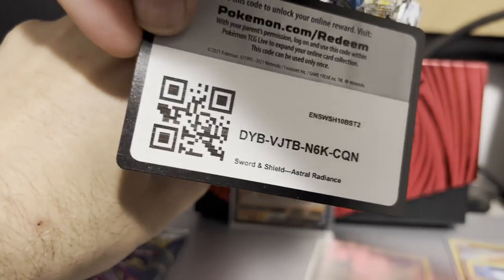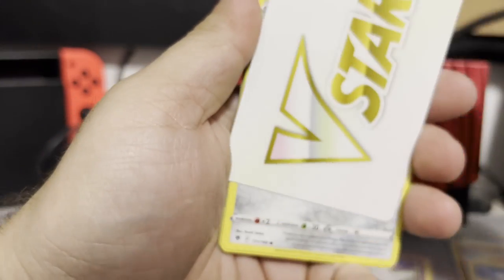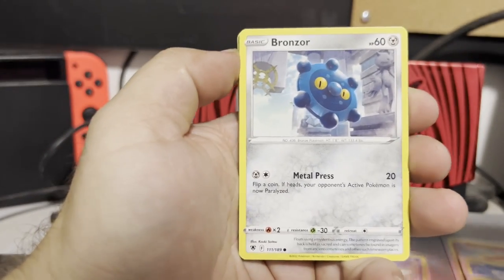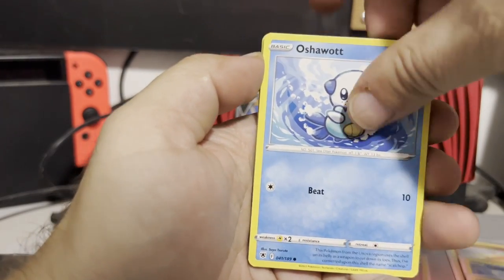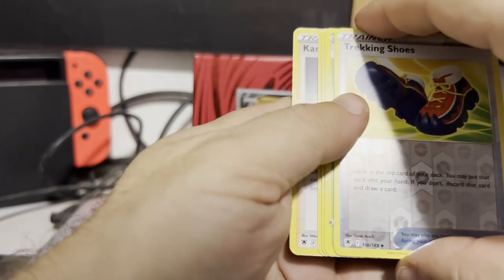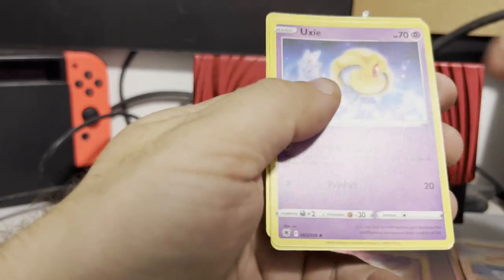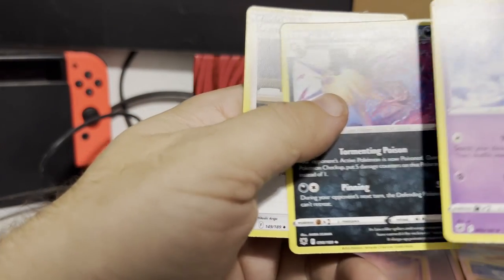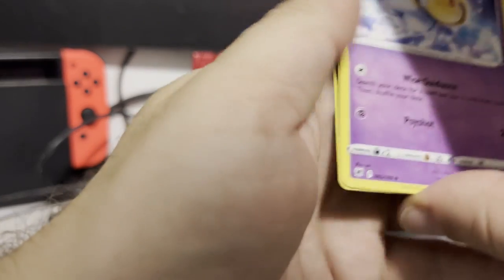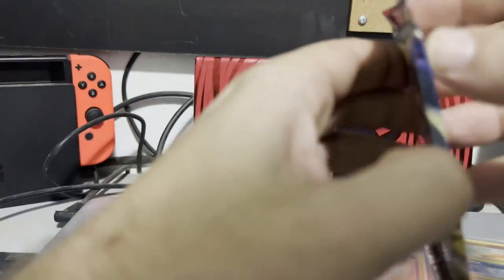Code card right there for you guys. Our energy — as you can see — is a V-Star card, so no energy, it's a V-Star card. Got ourselves a Bronzor, Rowlet, Oshawott, Scyther, Stantler. Reverse holo: Trekking Shoes. Rare: non-holographic Vespiquen. I think I messed up the card trick because I got thrown off by the V-Star card instead of an energy — I just counted three and put them back in place.